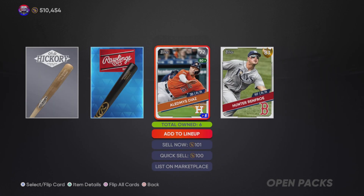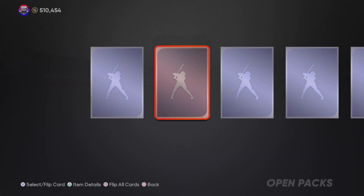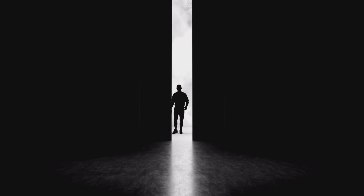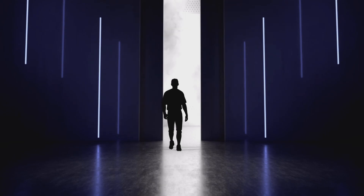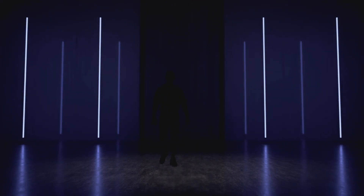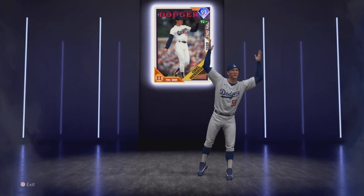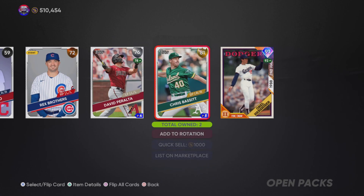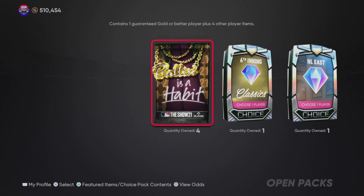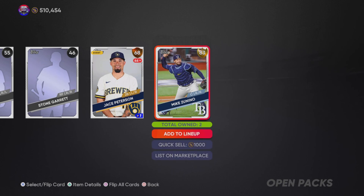We're going to open up a couple of free packs. We have some guaranteed diamonds in here with a sixth inning classic pack and an NL East pack. We just pulled a diamond equipment — there's another diamond, looks like a 90-plus overall. I'll take that. I think this might be a pitcher with the high socks — it is Orel Hershiser, 91 overall legend second half. This card's probably going for around 30-36,000 stubs, which is pretty decent for a diamond featured in the headliners.